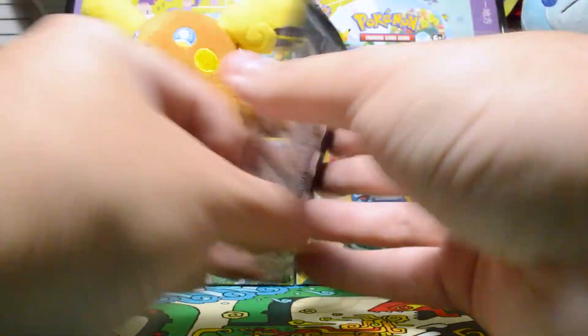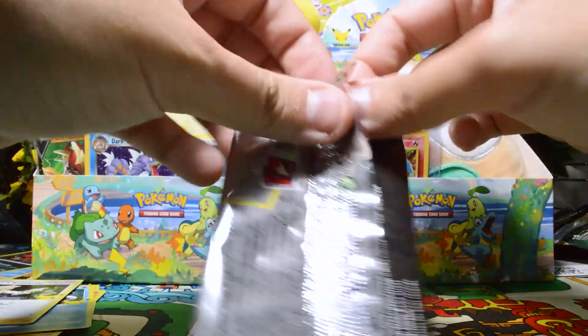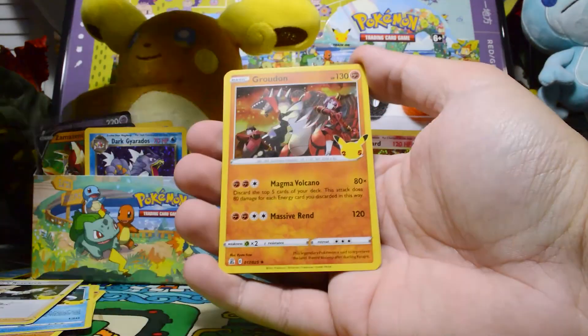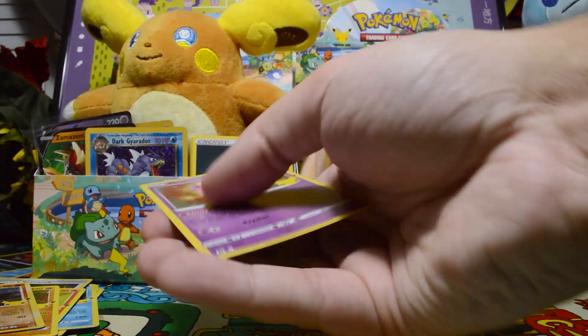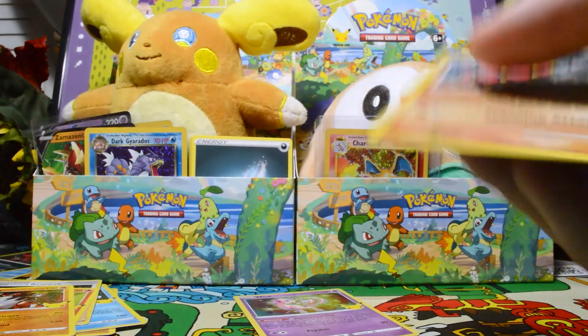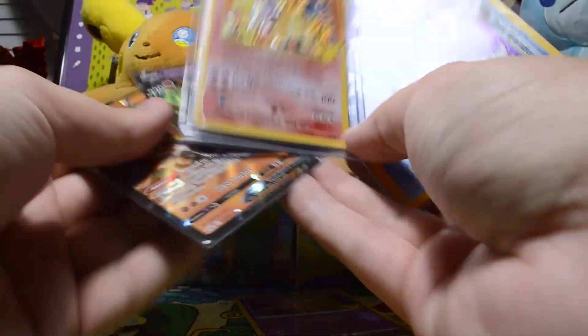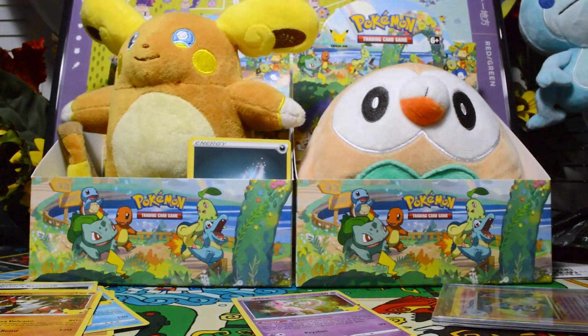Let's get ready for some last pack magic and see if we can pull something special. We have Ho-Oh, Groudon, a Claydol, and on the end, another Mew. The magic did not pay off for us tonight, but we pulled another Charizard and that's crazy. We also got two Dark Gyarados, which is pretty cool, and the Sword and Shield boys. Thanks for tuning in to another episode, and we will see you on the next one.